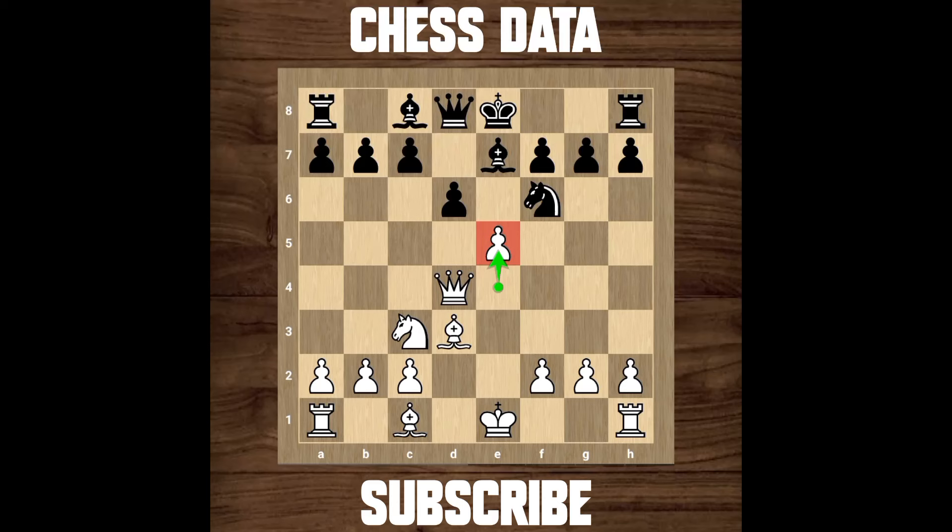Hello everyone. In this video we will look at some opening blunders beginners make in their initial days. Now look at this position. White played e5, and this is not a very good move here, as black has some advantage in this position after white played e5.